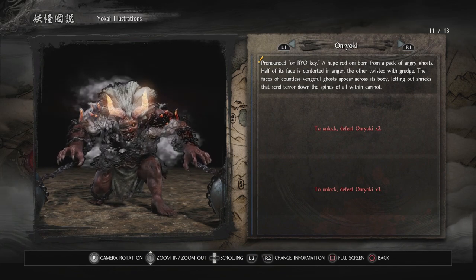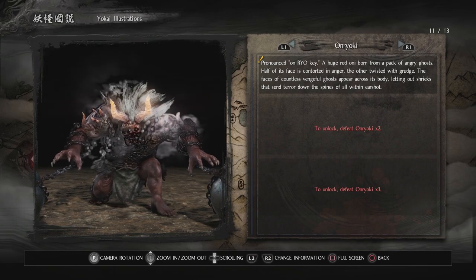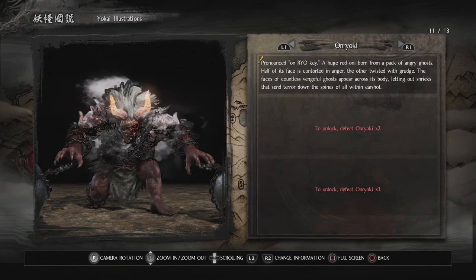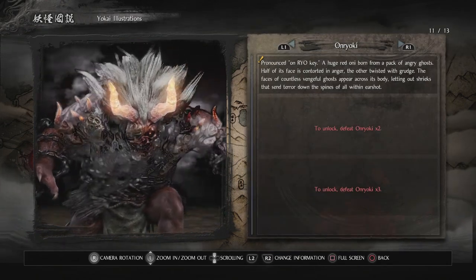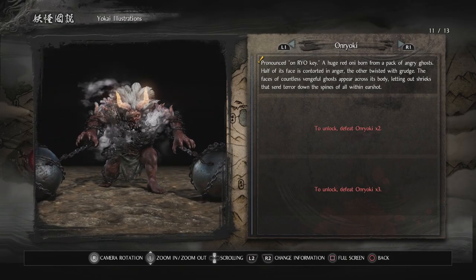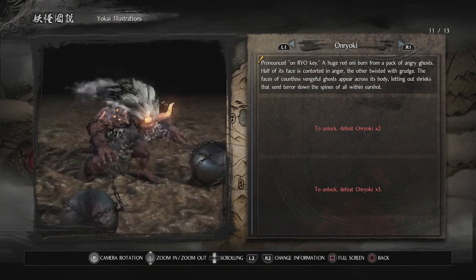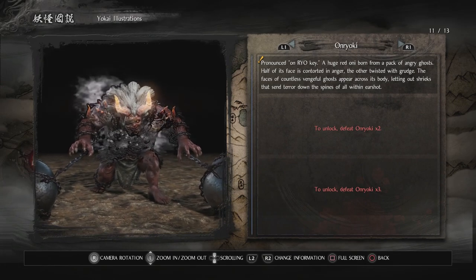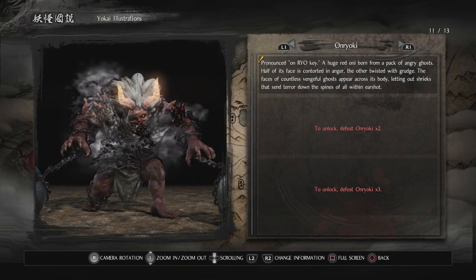Onryoki: a huge red oni born from a pack of angry ghosts. Half of its face is contorted in anger, the other twisted with grudge. The faces of countless vengeful ghosts appear across its body, letting out shrieks that send terror down the spines of all within earshot. We can reveal more information about him if we defeat him more times. We're definitely going to beat him without taking a hit before we move on.